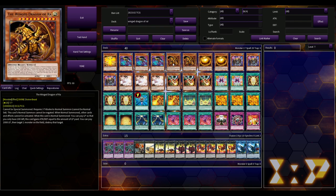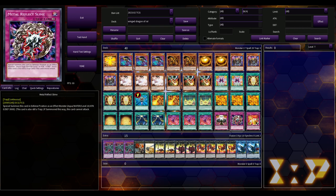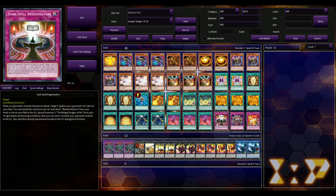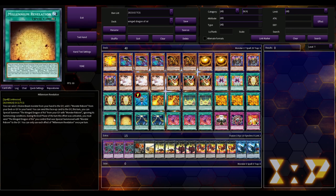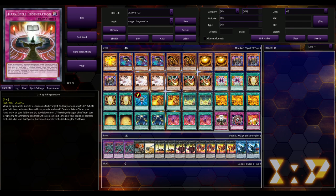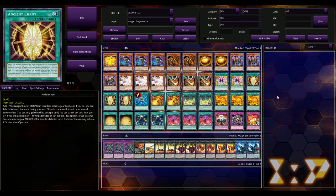I never thought I would see the day in 2023 where an Egyptian god card deck — specifically the Winged Dragon of Ra — is actually doing well in the OCG. Before you say the OCG has nothing to do with the TCG: they do have Maxx C, so instead of Maxx C I'm using Droll and Lock Bird. The picture I saw on m1240's channel didn't have a side deck, and there was a lot of glare. Even though I didn't see Monster Reborn pictured, I did see Dark Spell Regeneration, and you need Monster Reborn for that to work.